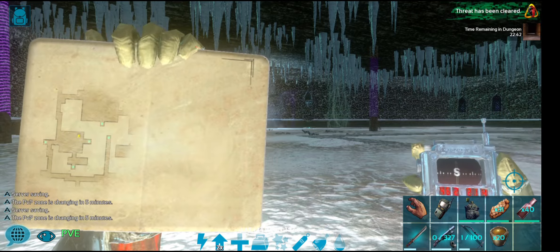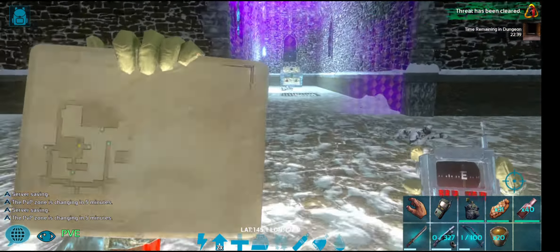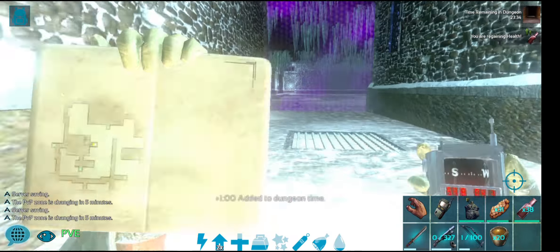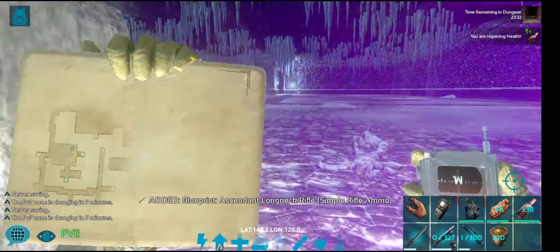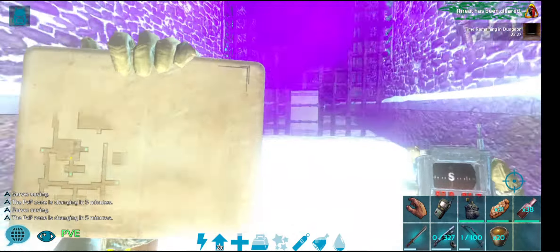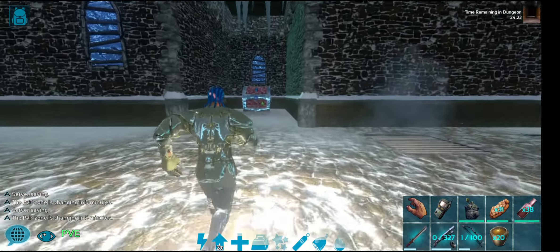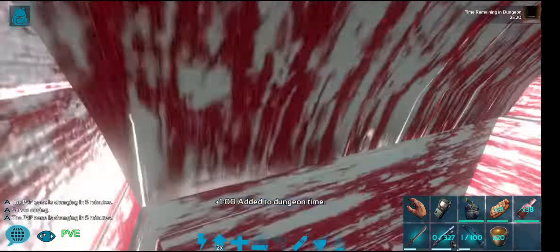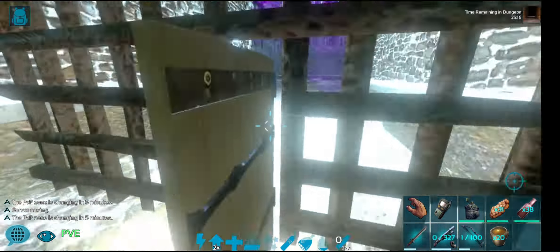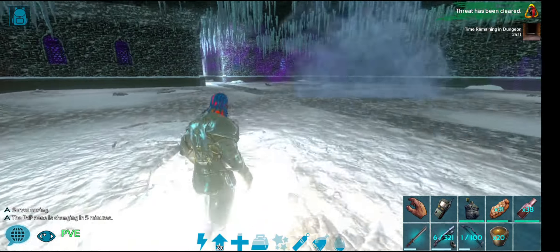The only loot I want to go for here is a blueprint chest - you can get a sword blueprint and I'm always after a better sword. Up here is the facility door - the chest here is a hit and miss, you can get something good or something bad, but most of the time it's bad. So it's not worth the dungeon key that you could save.